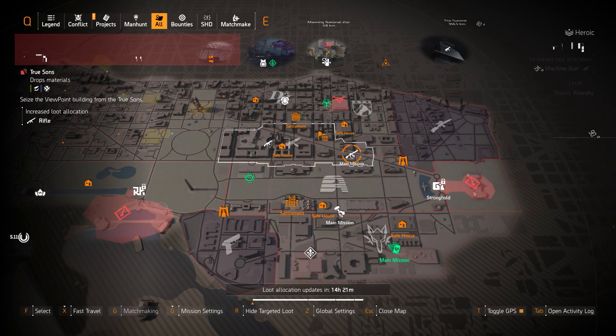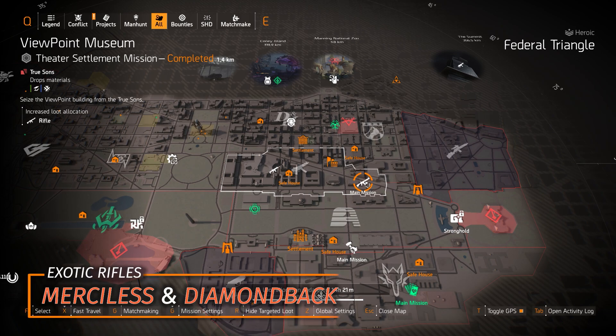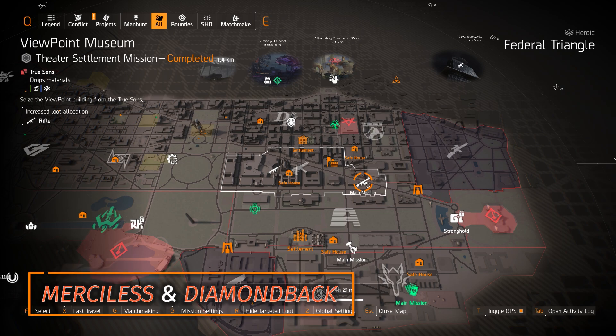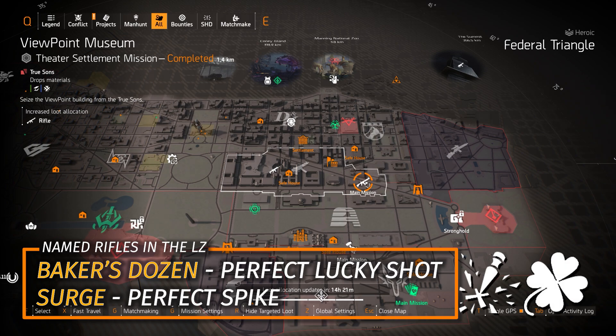We got Rifles targeted loot — we haven't had this in a few days. For rifles, you got two exotics: the Merciless and the Diamondback, neither of which I personally recommend. But I do recommend the two named ones that drop outside of the Dark Zone: the Surge with Perfect Spike and the Baker's Dozen with Perfect Lucky Shot. Both of those are great.